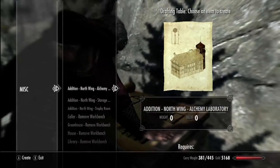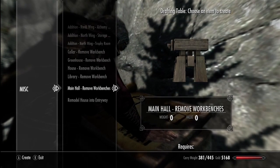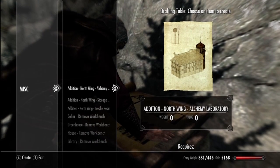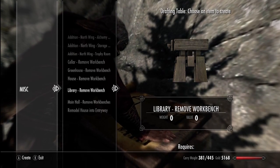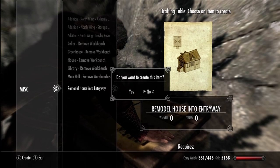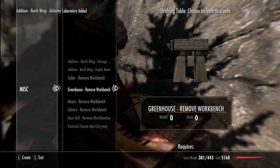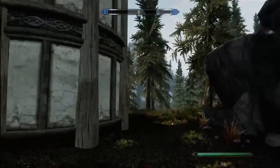Okay, alchemy storage, trophy room - where's my kitchen? I guess I have to remove the library if I want a kitchen. Let's work on the cellar. Remodel the house into entryway - I don't want to remove the work benches. Let's make an alchemy laboratory. The alchemy laboratory is going to be at the back of the house, so I'm going to have two towers at my house, which is awesome.